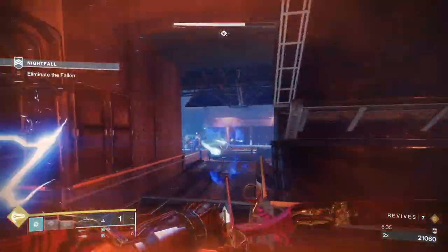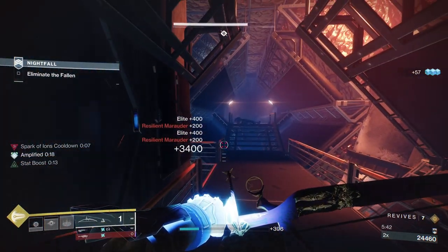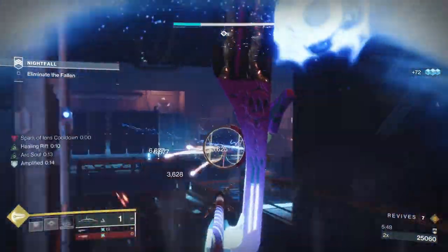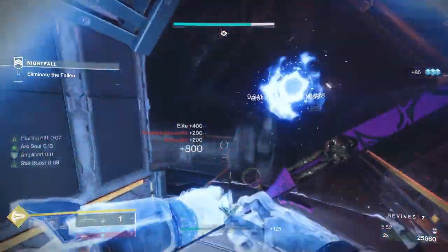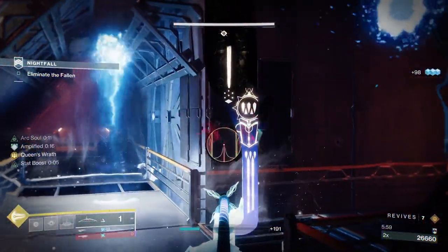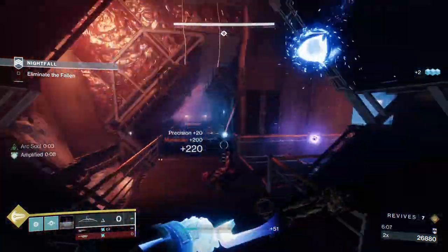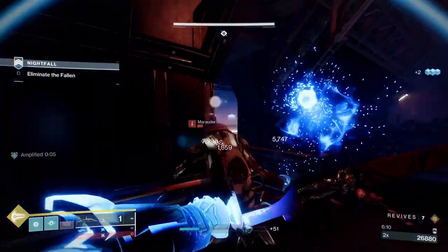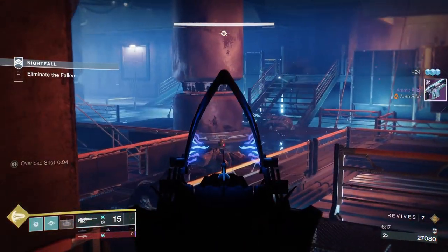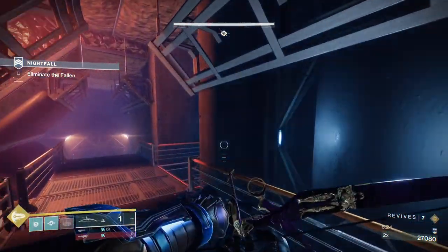Outside we've got some orange bar vandals — resilient vandals and resilient marauders, they're the orange ones. Not quite yellow, not red. I don't know exactly how Bungie categorizes them — majors are shielded enemies, so these are just resilient. You're going to have a whole bunch of them. What you've got to keep looking out for is the invisible enemies coming — there'll be about five invisibles that will come from those doors.